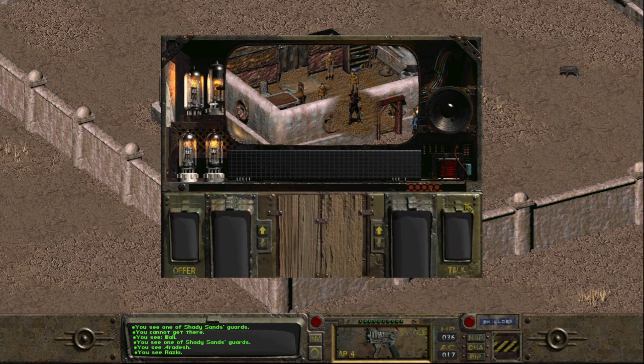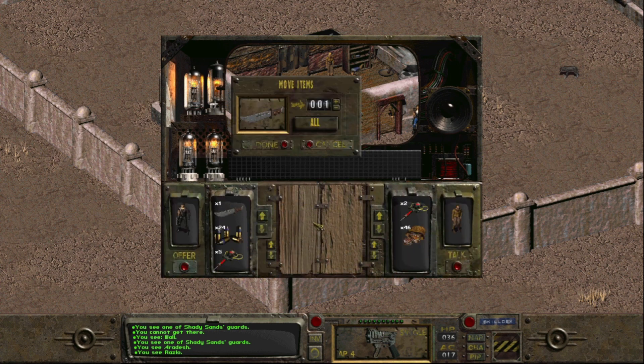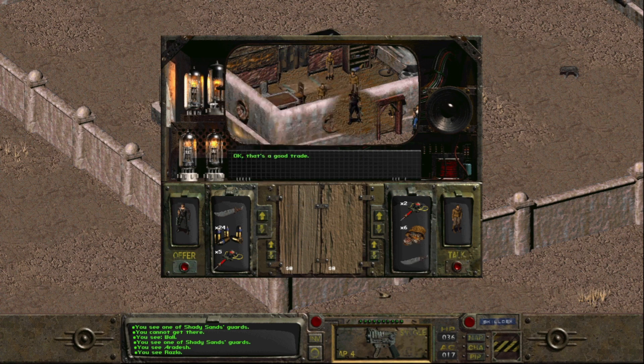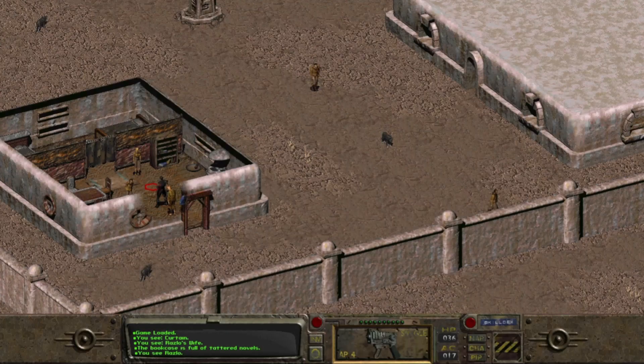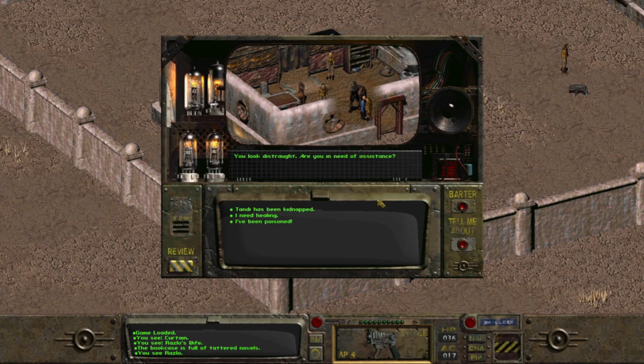Let's see if the doctor has something. Doc, do you have any ammunition? Let's trade. He does not, but we'll give him one of these knives in exchange for 40 caps. Alright. Rezlo, tell me something good. Rezlo says: 'You look distraught, are you in need of assistance?' Tandi has been kidnapped. 'Hmm. Tandi is gone? I find this hard to believe — maybe she ran away with Seth. I know they've been eyeing each other lately. Aradash was always a little bit of a prude, perhaps it was too much for her finally.'